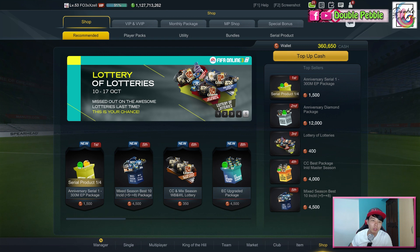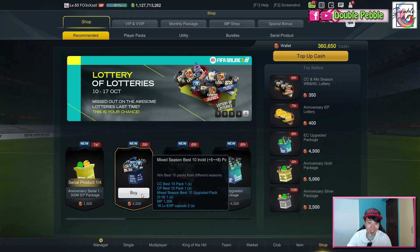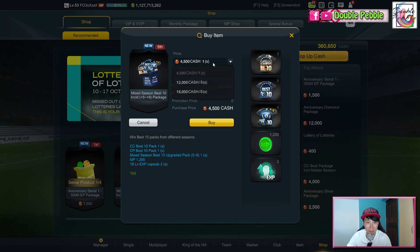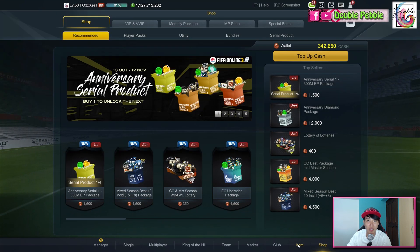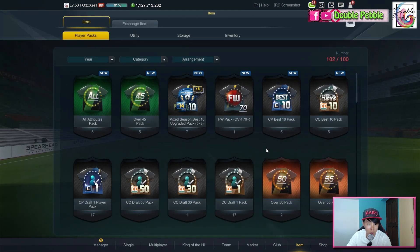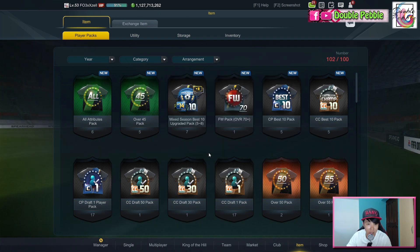Welcome to Double Pepper! Today we are going to be opening the Mix Season Best 10 upgraded pack, which gives us the chance of getting plus 5 to plus 8. The best part is I'm gonna get 5 of these, giving us 15 packs total to hopefully get ourselves a crazy insane player. Let's open the Mix Season first, then the CP, then the CC.